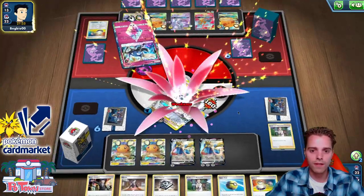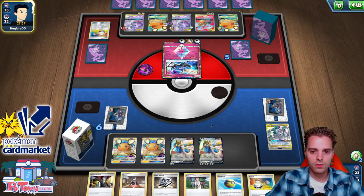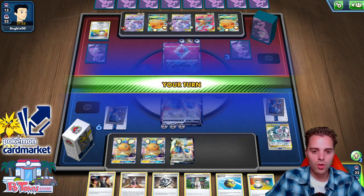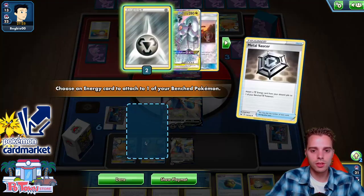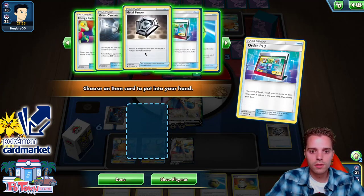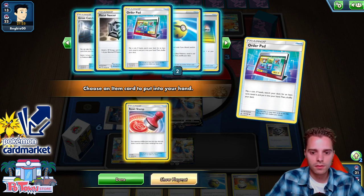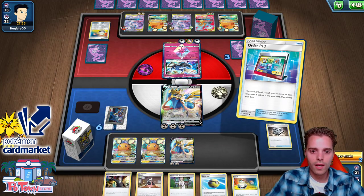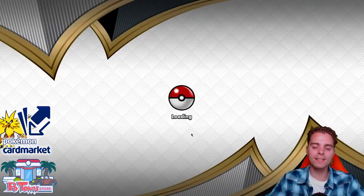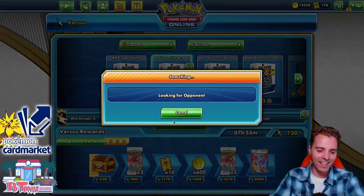We have Metal Saucer and two attackers right now. We're gonna get rid of the Mewtwo, taking four prize cards in the process. Xerneas can keep all those energies — we don't mind. Going with Boss's Orders first, then Metal Saucer. The Order Pads can come in handy — another Saucer right here. We have two attackers. We could even Reset Stamp to a low hand size. We would have knocked out Mewtwo with Boss's Orders and Reset Stamped to a low hand size — and there was nothing he could do. This deck is still consistent as ever.